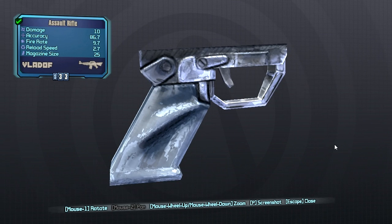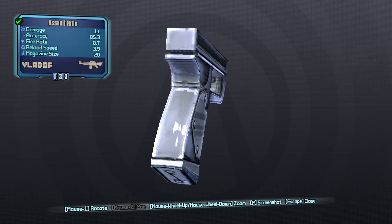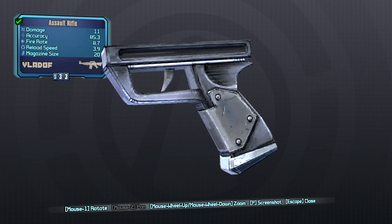Moving on to our next grip, we have the Torgue grip. This one will increase your weapon damage, however it will reduce your accuracy as well as increasing the amount of recoil and increasing the time it takes to reload your gun.